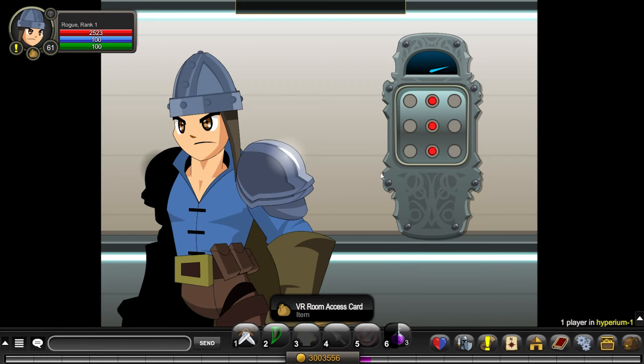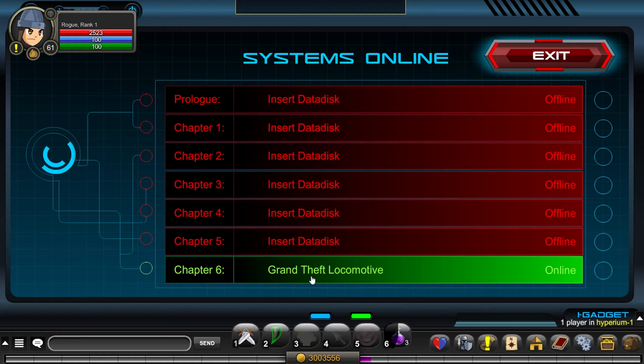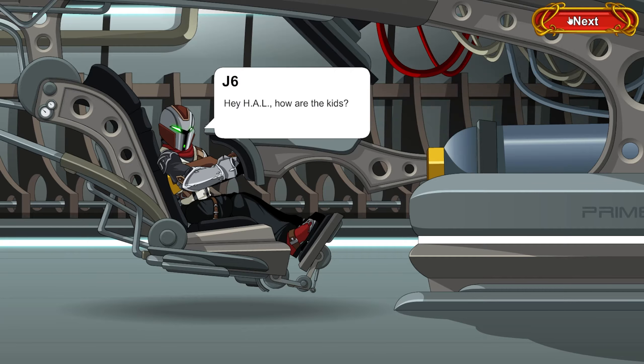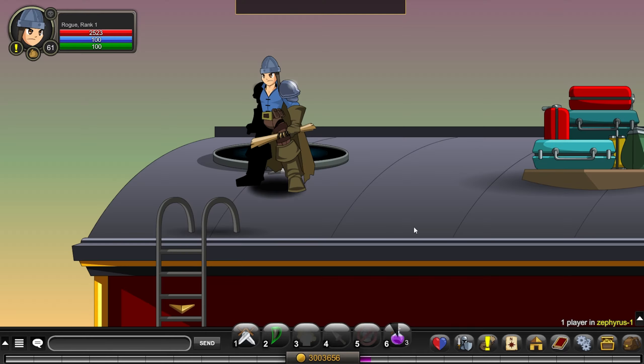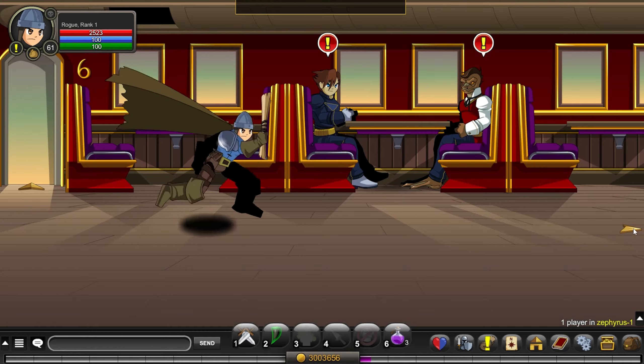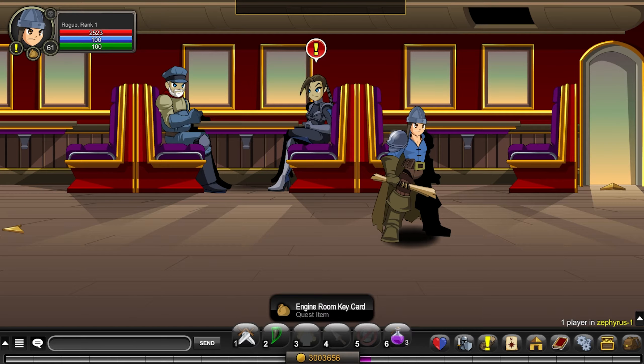Take it and head through the elevator door and press on the red button in the middle. Now press on the screen and then on the Grand Theft Locomotive option — doing that will teleport you to the Zephyrus zone. Click on initiate and after the cutscene head into the third room, where an old man NPC is sitting, and press on his pocket. Once you do that, you will get the engine room key card.